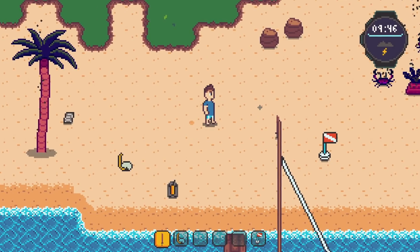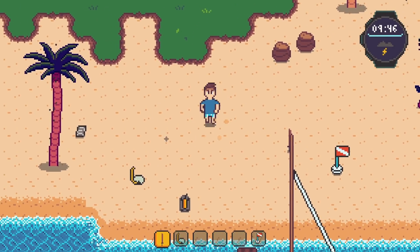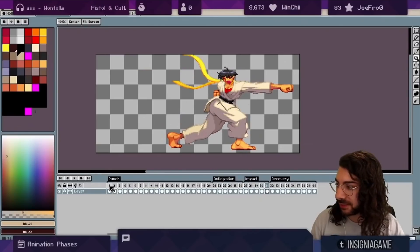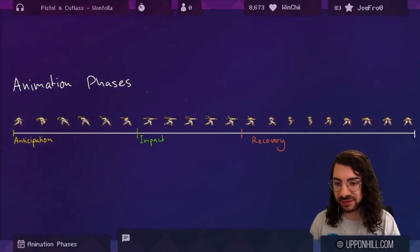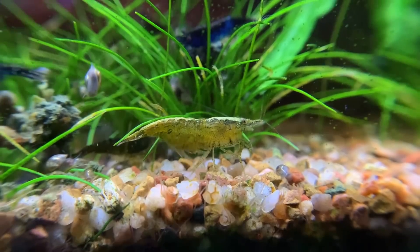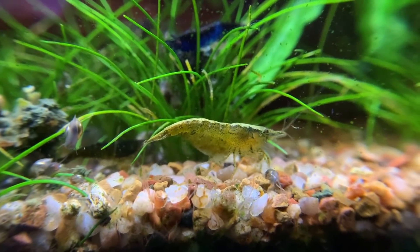Just to make things extra challenging, I need to create animations for both above water and undersea exploration. For reference, I'll be attempting to follow advice presented in Adam C. Yunus' pixel art class attack animations video. Adam is tremendously talented and a very gifted teacher, so if you have not checked out his channel yet, I highly recommend it — I'll leave a link to this video down in the description. I reckon I have about an hour or so before work to get started, so time for more coffee and some pixel art.